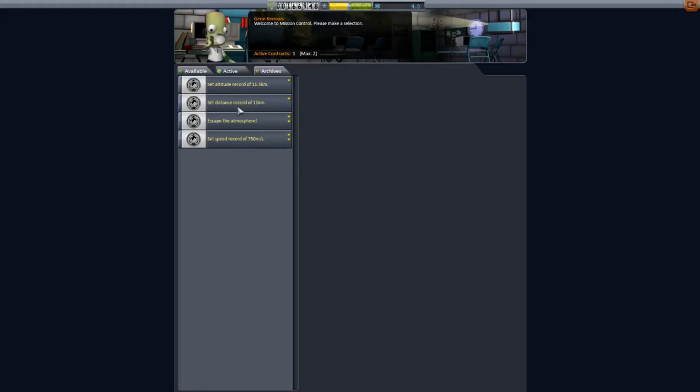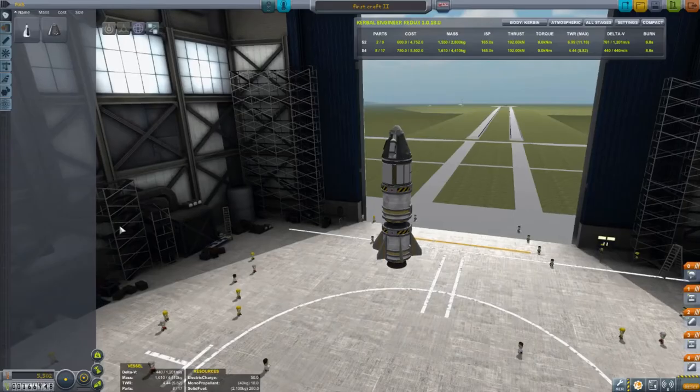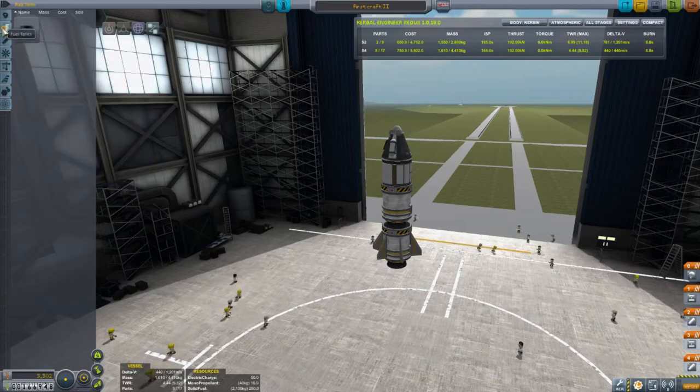Altitude record, distance record, escape the atmosphere — that's probably what we ought to try for next, and in doing that we will probably achieve the speed record too. One of the rules in Kerbin is that the atmosphere ends at 70 kilometers — 70,000 meters — and that's the height we're going to try to get above with the next rocket that we build.